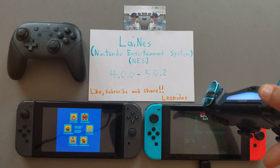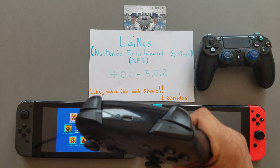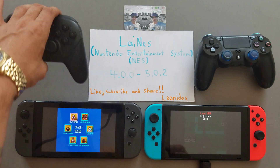I push R1 on my PS4 controller, or on your Nintendo Switch controller you push R, to get into your little load ROM menu with your settings and stuff like that. There are a few options, and you can remap the controller — things like that.